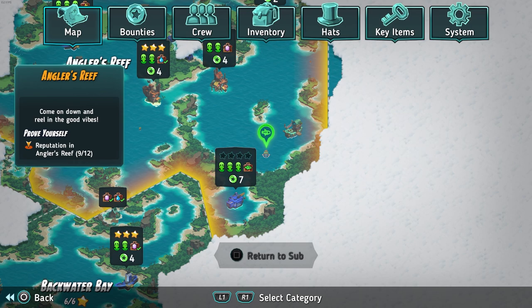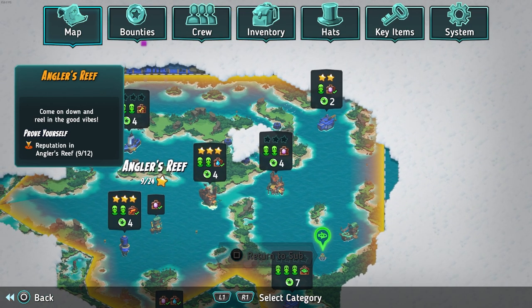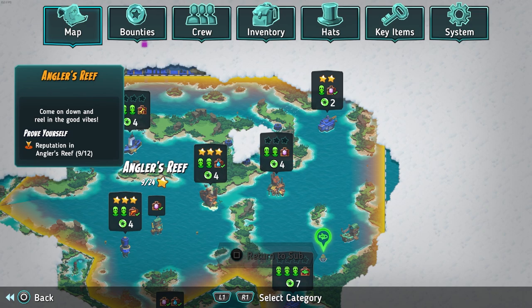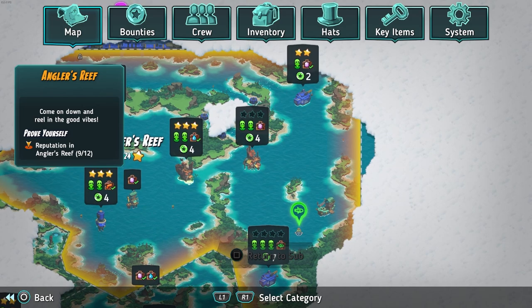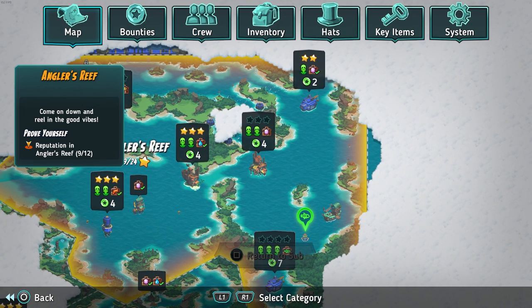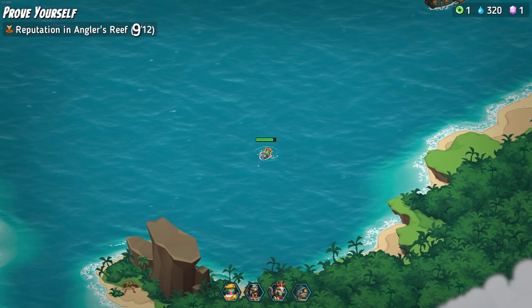It's here on the map. I noticed a treasure chest right here. From here, it looks like we're going to go ahead and check out this one right there, and then we might go over and do that mission over there. Although this one takes two, so we'll have to see. We might have to do that one, rest, and then do that one.